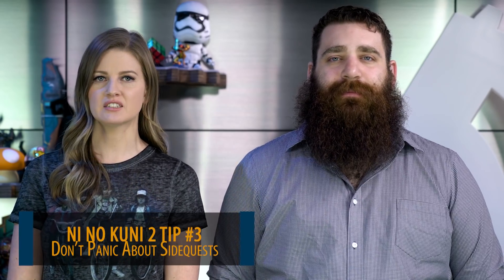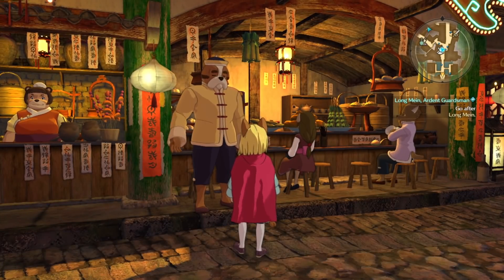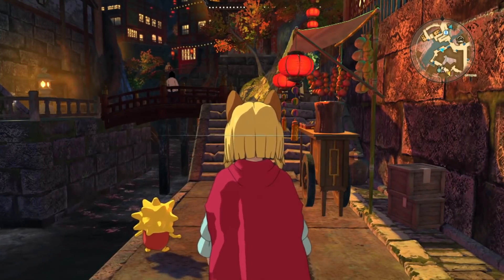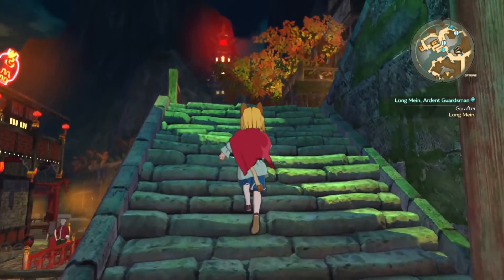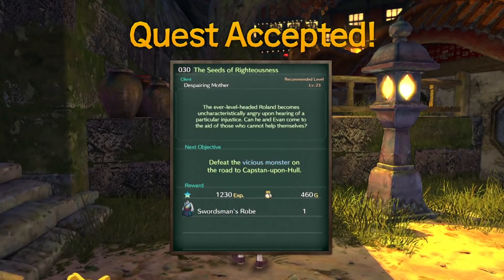Don't panic if you can't complete a side quest immediately. This is a JRPG staple. You're going to frequently encounter side quests where characters ask you to find or retrieve something. If you have at least one of those items, you can inspect it in your inventory to learn where those materials can be found. You'll also frequently encounter quests asking for items you've never heard of, and that's okay. The quests are not going to expire, so you've got all the time in the world to find what they need. You may not even be able to get to that area yet.